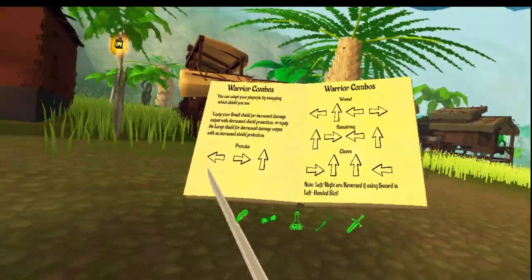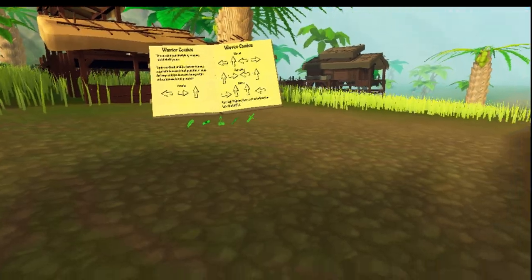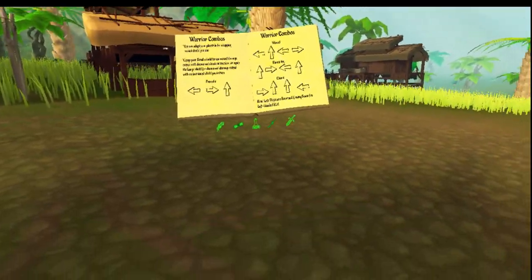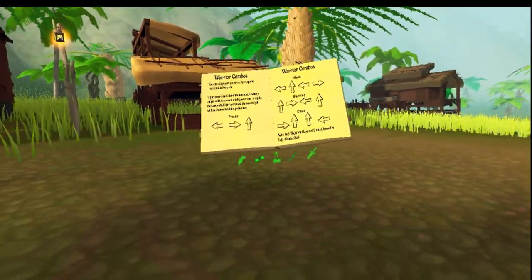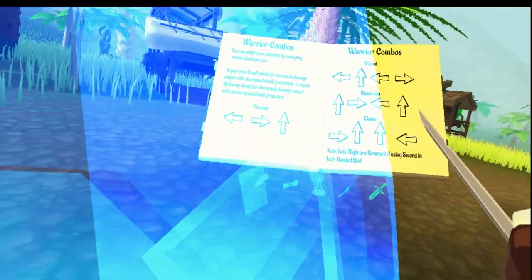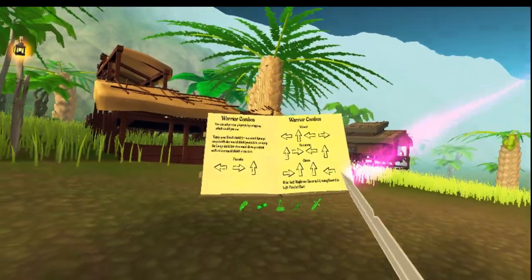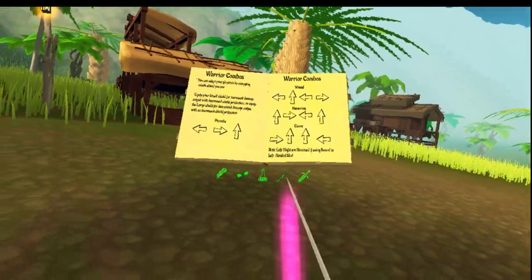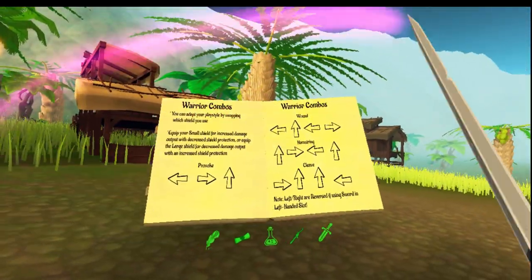Harm, stun, and cleave are good as well. When you're tanking for other people in a party, you want to know how to provoke. Perforce is: left, right, up. Wound is: left, right, left, up, left, right — that's my best one, so if I'm solo in animus I'll use wound.